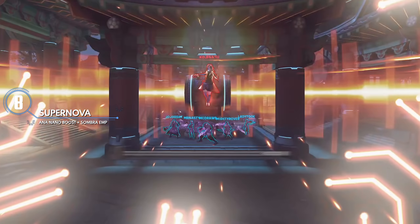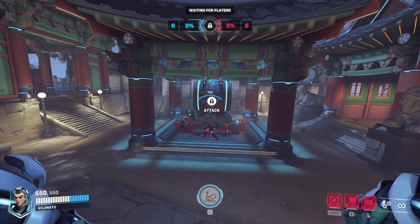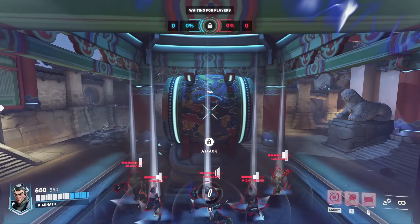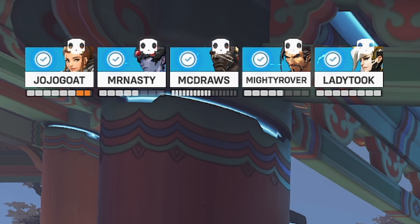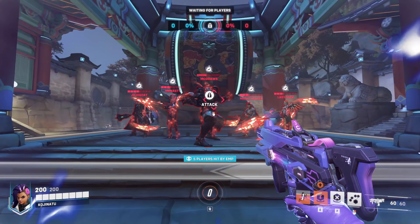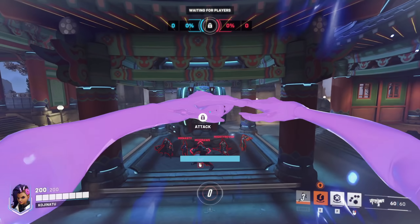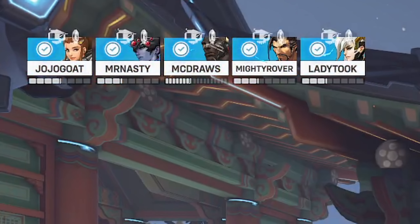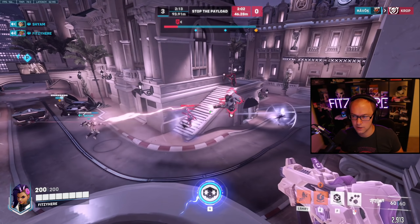The eighth combo is called the Supernova — an amplified version of Sombra's EMP using Ana's nano boost. For a while, the only percent-damage ability in the game was Sigma's gravitic flux, which deals 50% of a target's maximum health — and that percent-based damage cannot be amplified. However, Sombra's reworked EMP deals 40% of a target's current health, meaning you can amplify it. With Ana's nano boost, the boosted teammate deals 50% more damage, so EMP now deals 60% of a target's current health. You also have to factor in that all targets become hacked after being EMP'd, and hacked targets take 40% more damage from Sombra, making it an easy clean up and a free play-of-the-game every time.